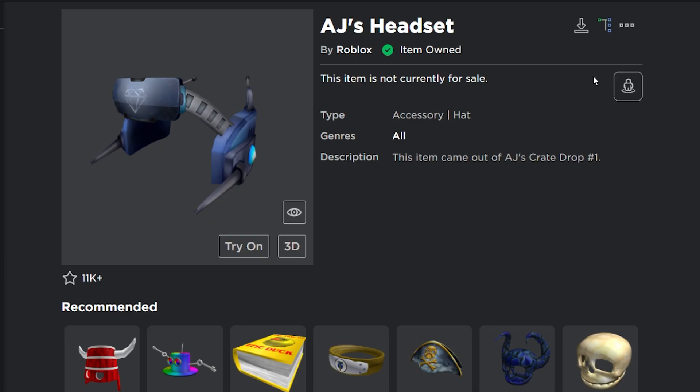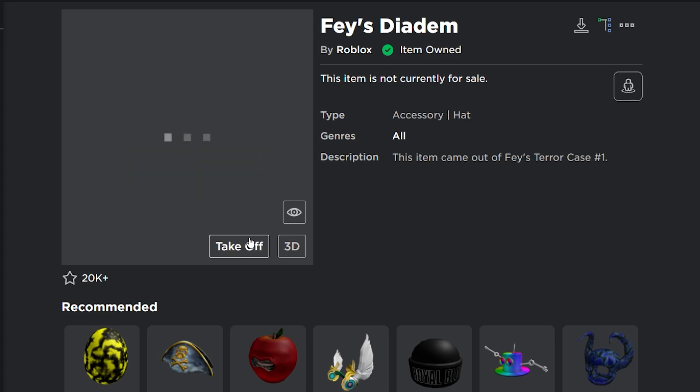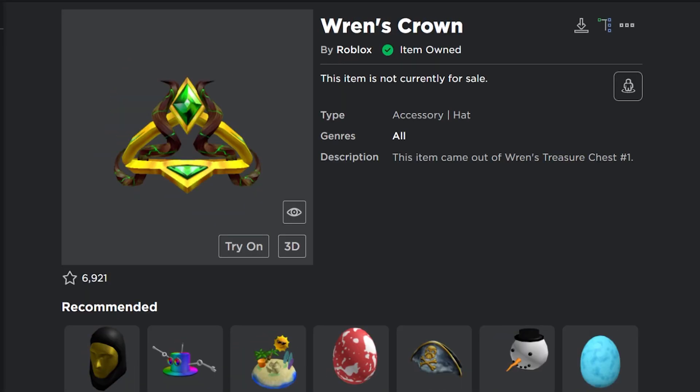I'm not really sure how I feel about these items. The AJ headset is kind of cool, and then we got this phase item — I don't even know what it is but it looks cool. To be honest, I didn't expect this at all. I really thought they were going to give out random accessories. But it's actually items that match the champion you were hunting for, so I guess that's pretty cool.